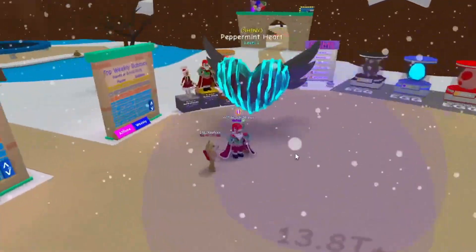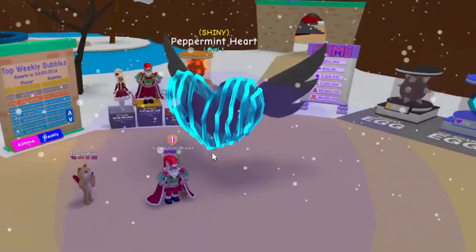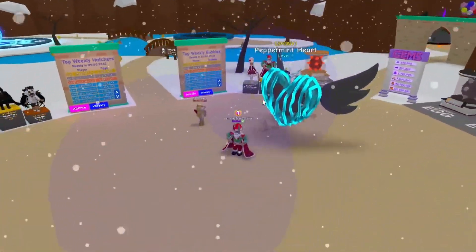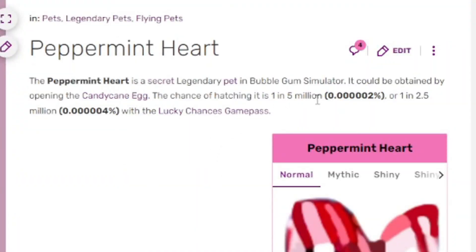Let's equip it up — alright, here we go, ready? Three, two, one, let's go! It's kind of like a soul heart but not quite — it's got a center heart. This is pretty cool. I think the wings could have been a little brighter in color, but other than that it's a pretty dope looking pet.